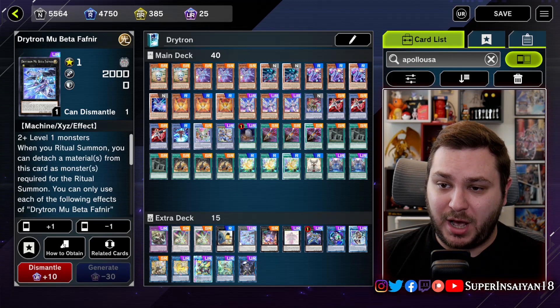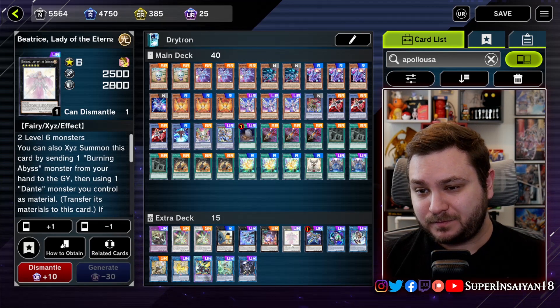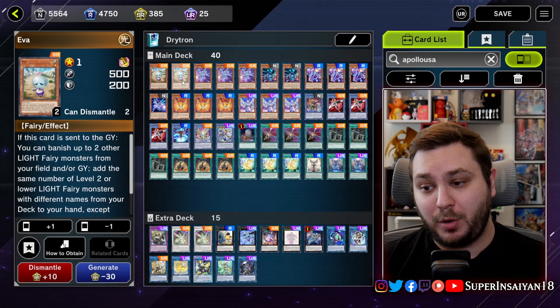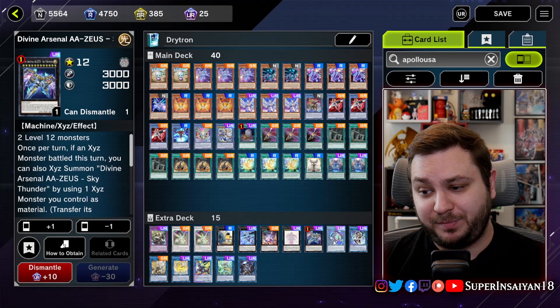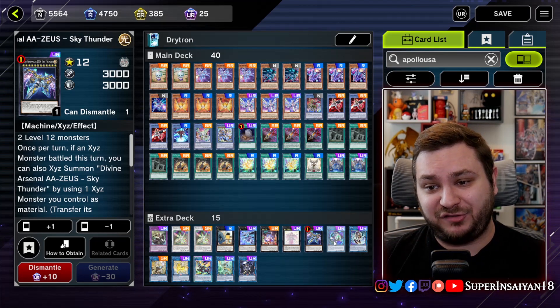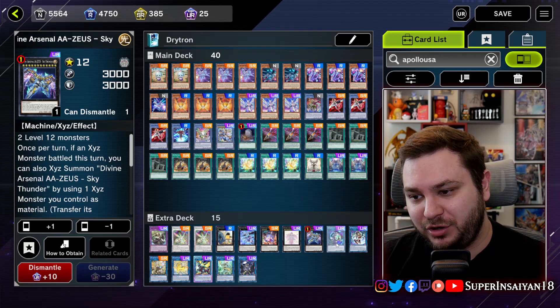We have one copy of Mu Beta. I don't think you need more than that. The Downerd Magician is just part of the Zeus package. Beatrice is essential because it lets you send your EVA on both turns, getting you the maximum number of searches for the maximum number of negates. Then Zeus to finish out the Zeus package. This is in a weird order because of how Master Duel sorts it — I would have grouped all the Zeus package together, but not much you can do.